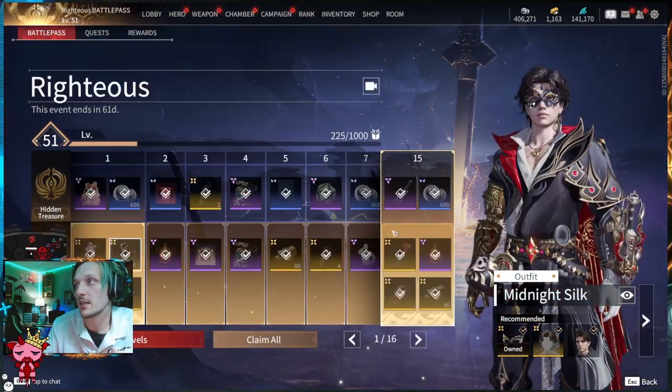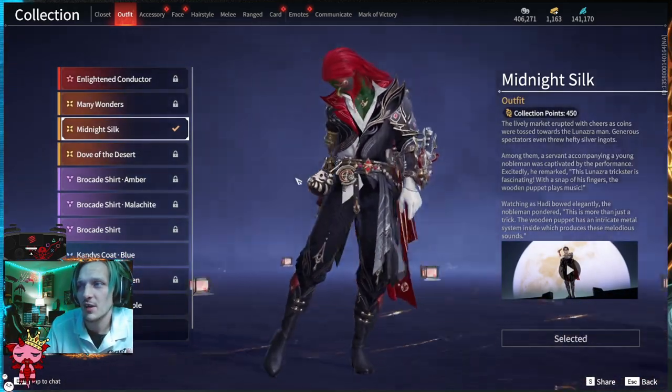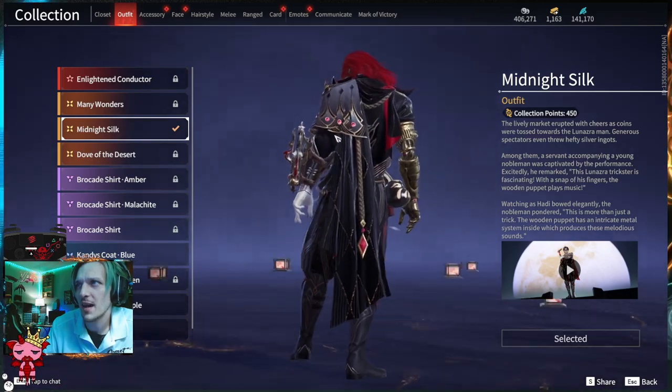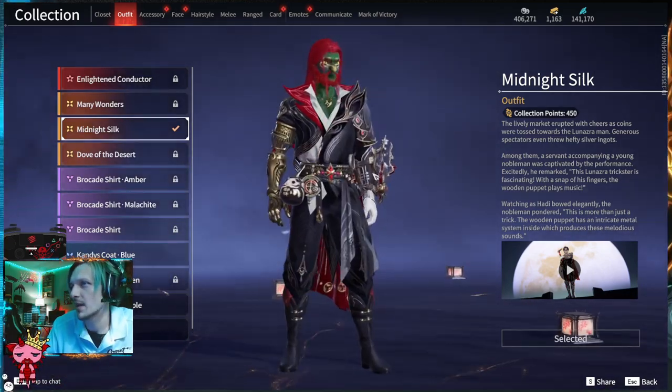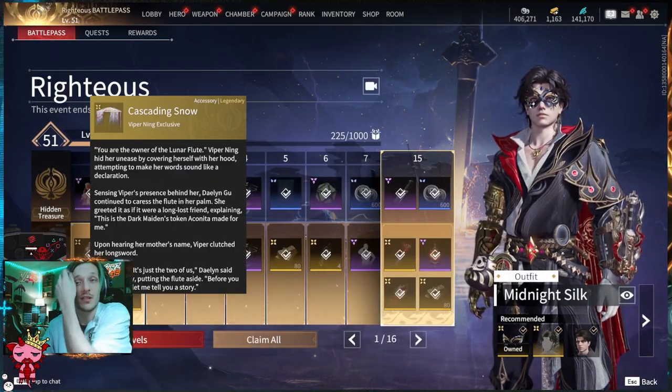Starting at tier one: the Silk Dress Cornell, plus 600 Tay on the Hidden Treasure row. Moving to the Advanced, we have the Moonlit Attire for Viper Ning — a sick outfit, red and white, the way it flows together adorned with floral. Also on tier one you get a skin for Hottie called Midnight Silk: black velvet coming through on the cape, with red accents and a little white. Looks great.